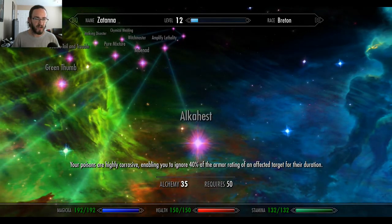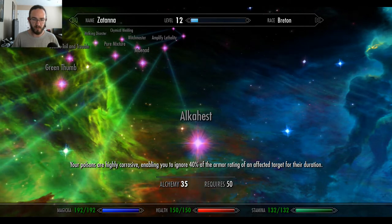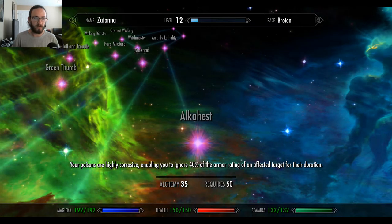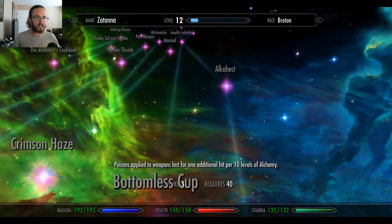Alcahest: your potions are highly corrosive, enabling you to ignore 40% of the armor rating of an affected target for the duration. My apologies if I'm mispronouncing anything.